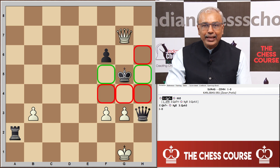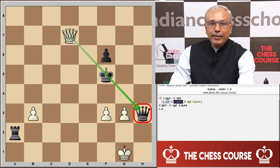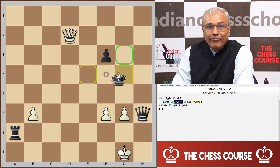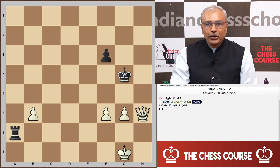Now let us examine what if the king had moved to f5. Again it is the same thing — we find both the king and queen on the same diagonal. The skewer attack can be brought about with queen d7, and after the king moves out of check, queen to h3 leads to the capture of the queen.